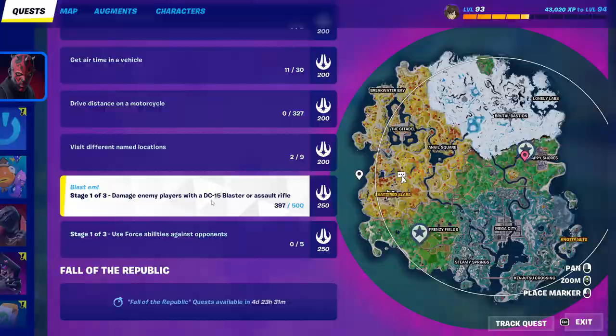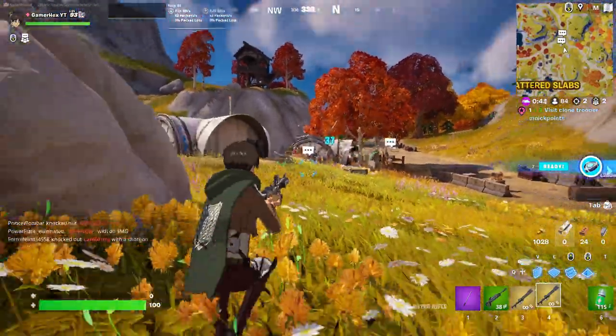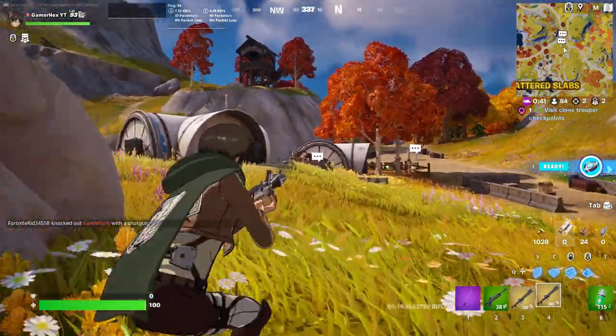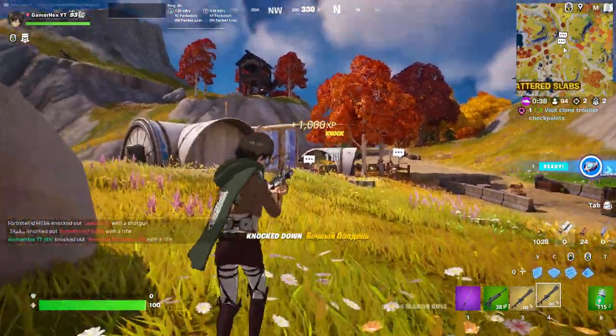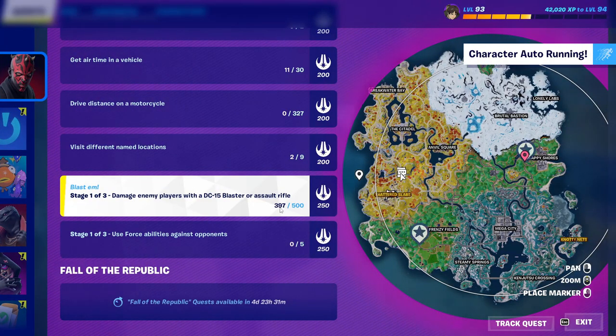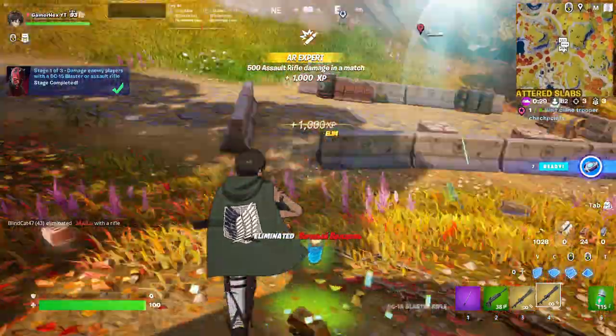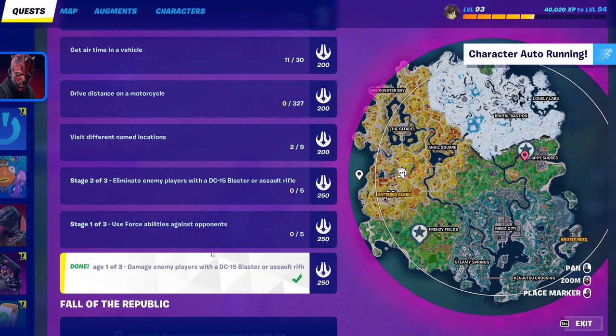For the next challenge, damage enemies with the DC-15 blaster. You can play Team Rumble or use bot lobbies if you have access. Using bot lobbies makes it easy — just shoot bots with the blaster rifle. I'm already at 397 damage and will hit 500 soon. Done — didn't take long at all.